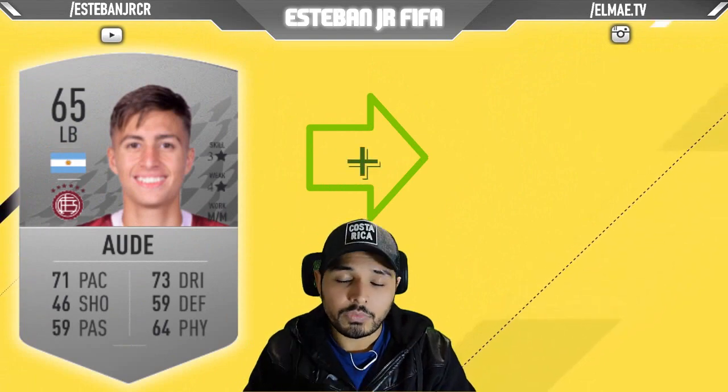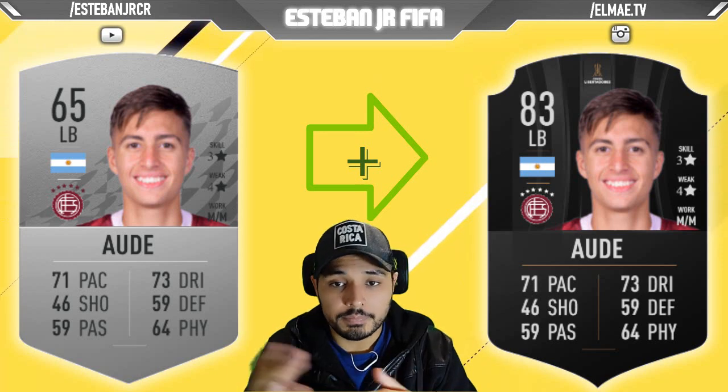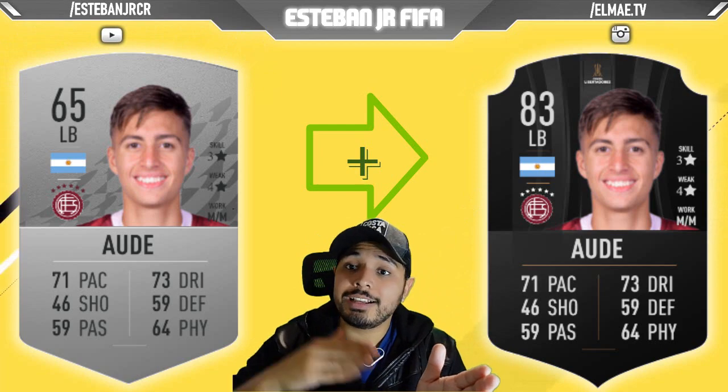Later we have another Argentinian and we are talking about Julian Ezequiel, also known by his nickname Aude. He is 65 and this player from Lanus can scale to an 83.